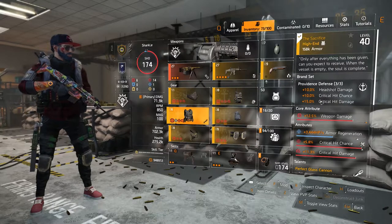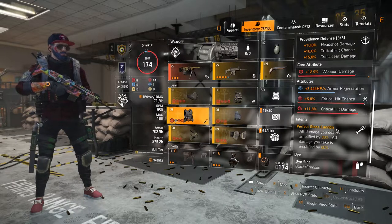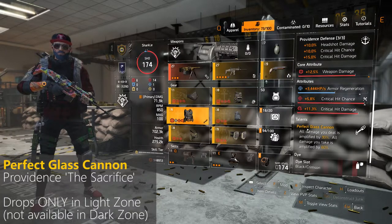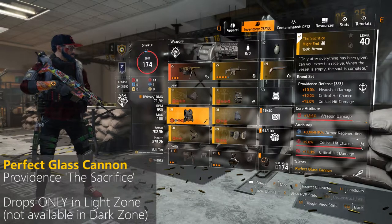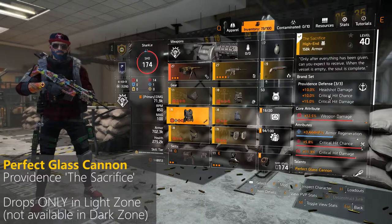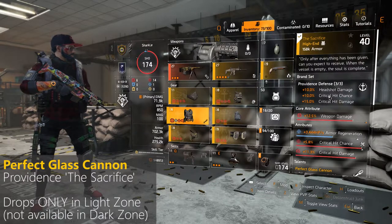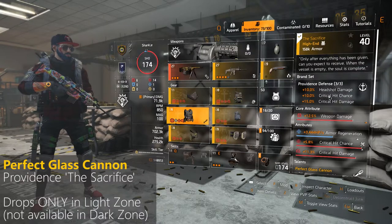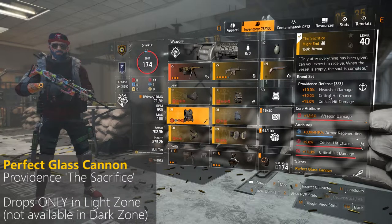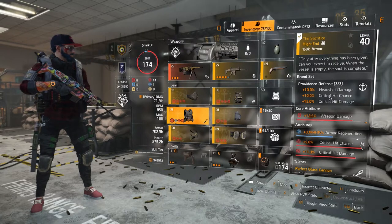As a talent for the vest, I'm using Perfect Glass Cannon, which is a named Providence item called The Sacrifice. It drops only in the Light Zone — pretty much any activity, any open world activity like control points or missions. This item does not drop in the Dark Zone.